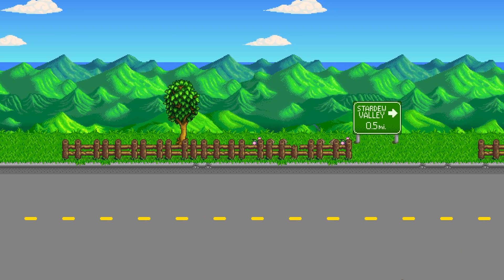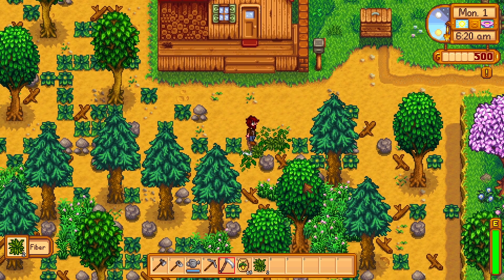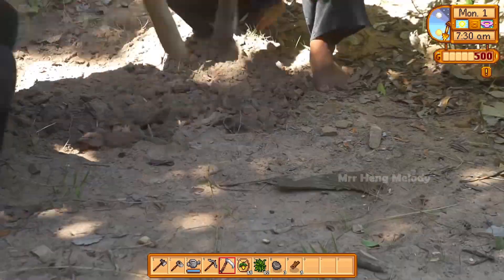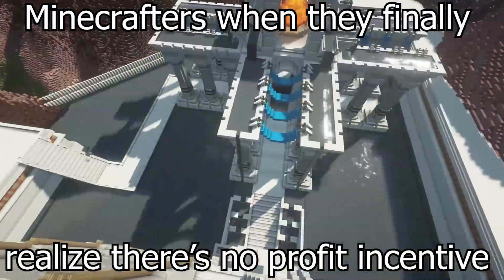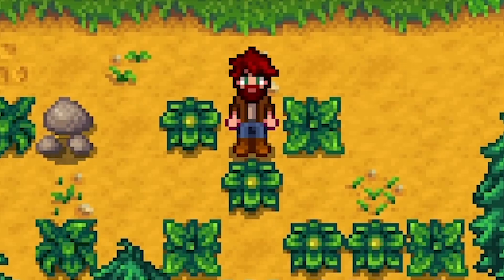Once you arrive in Stardew Valley, you are given a dilapidated farm. There's not a lot you can do with this, but with some elbow grease and a profit incentive, anything is possible. First, you won't be needing any of this nature stuff. Get rid of it.